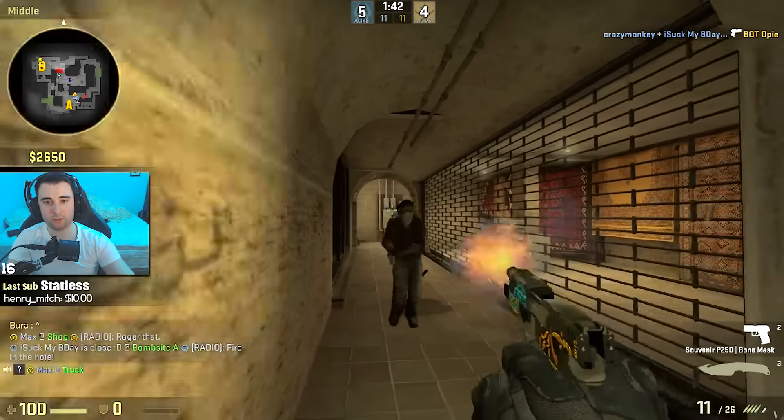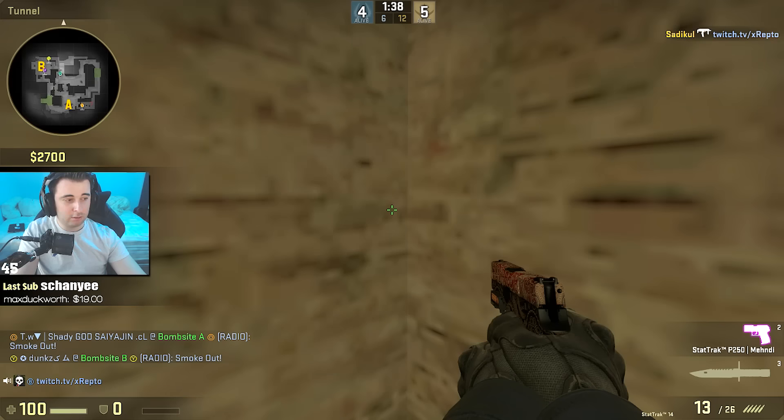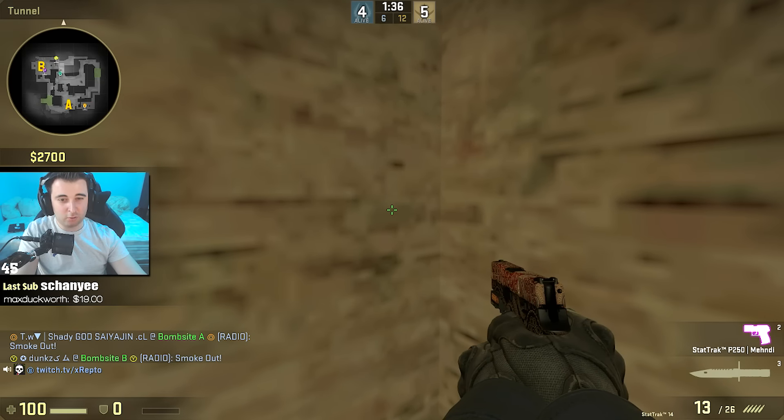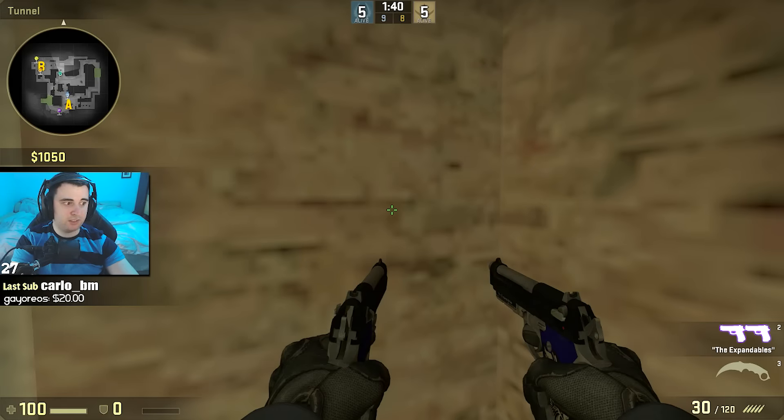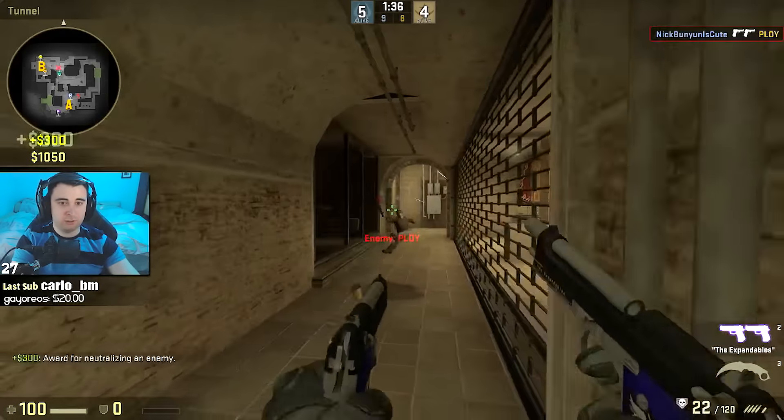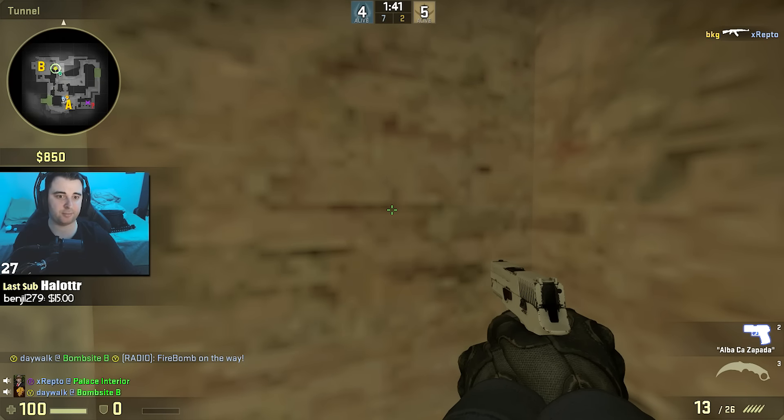One, two, three — nice. Peeking right side, he's just behind me. Two, one, now — okay, there we go, that worked. I think there's one underpass; we're gonna find out in three, two, one. Now I'm gonna attempt something stupid actually.